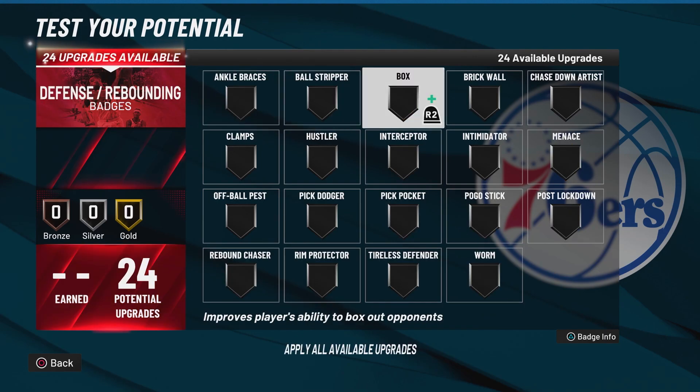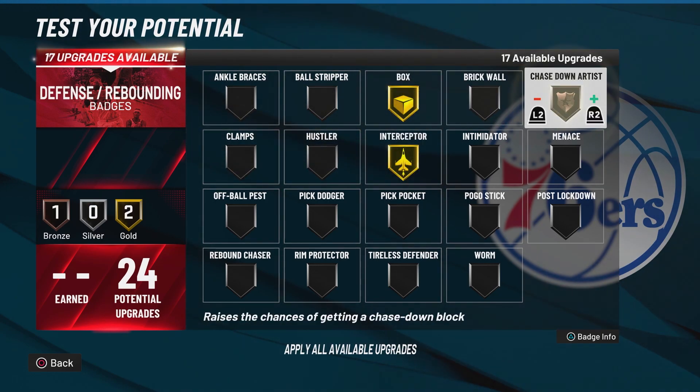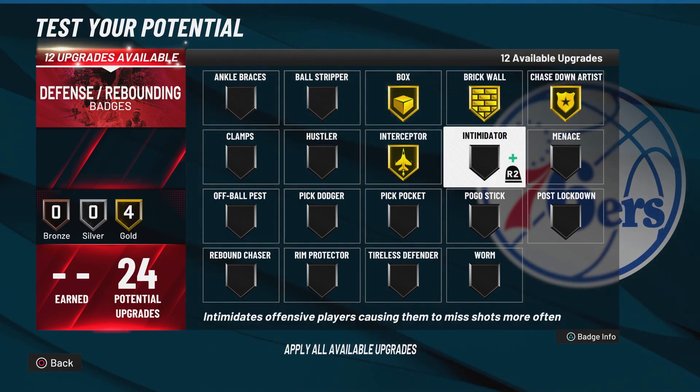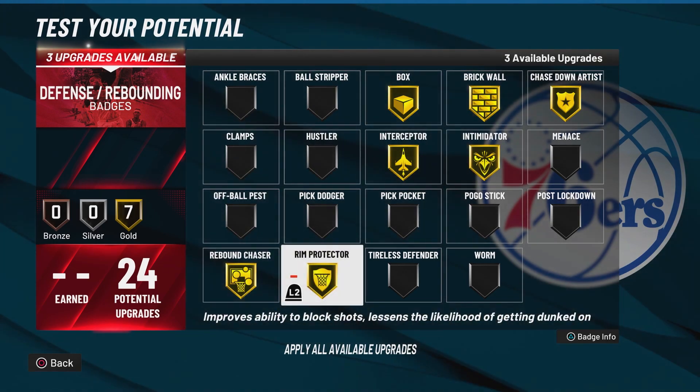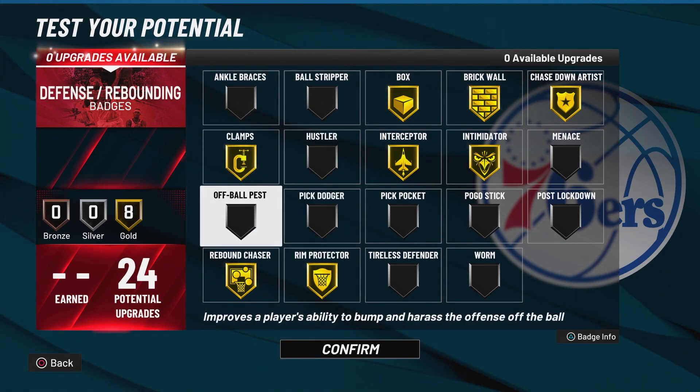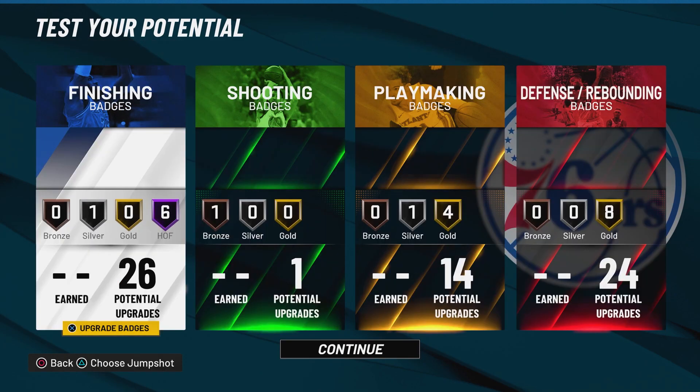For our 24 defensive badges, we only get gold defensive badges, but we can still make the best of it. I'm putting on gold interceptor, gold box, gold chase down artist, gold brick wall, gold intimidator, gold rebound chaser, gold rim protector. For the last gold badge, I'm going with gold clamps, because we are six foot seven and this build can switch onto guards — making it a very versatile defender build.